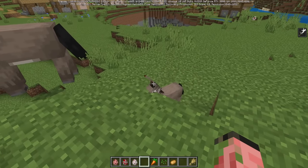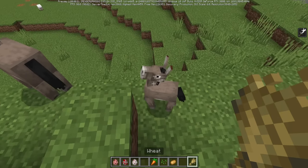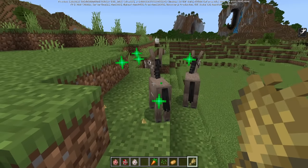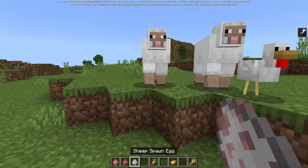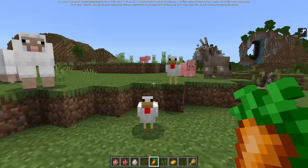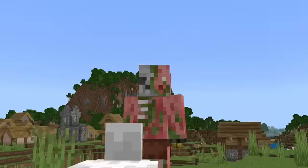There's also a quality of life and immersion feature: whenever you feed a baby mob, they'll now have particles and noises. The only mob I can find that this works with is the baby donkey — just a standard eating sound. I tried baby pigs, baby chickens, and baby sheep, but none of those made any sounds when being fed. So I think this feature is a little bit broken.